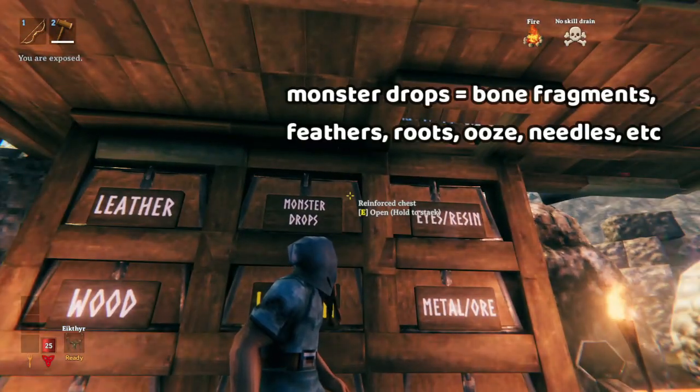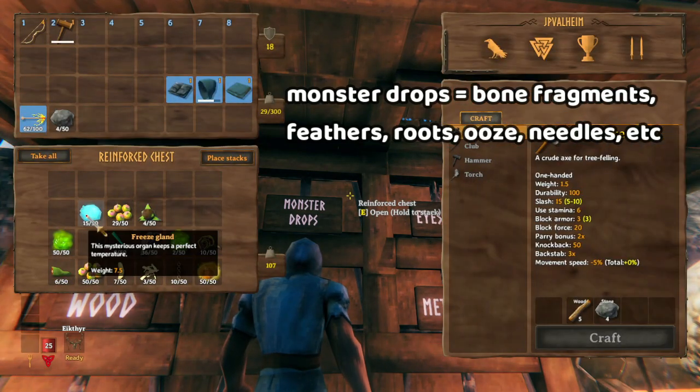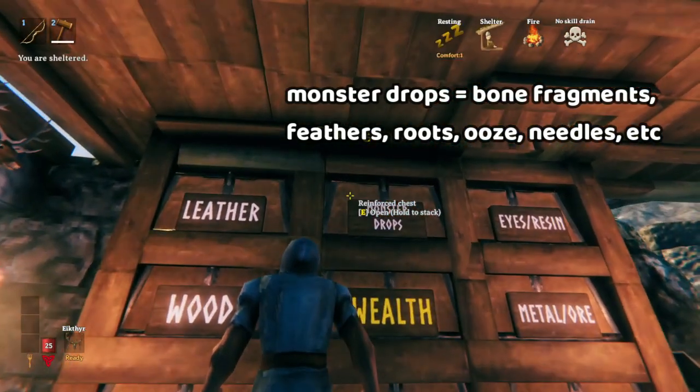Monster drops is everything else that's dropped by a monster, except leather and eyes and resin. So we have stuff like frost glands, needles, feathers, guck, root, chain, ooze, bone fragments, wolf fangs, and bukberries. These are all monster drops.